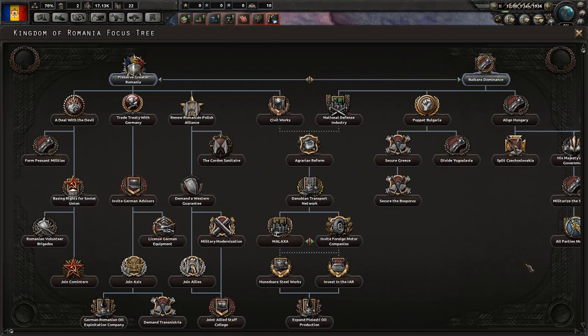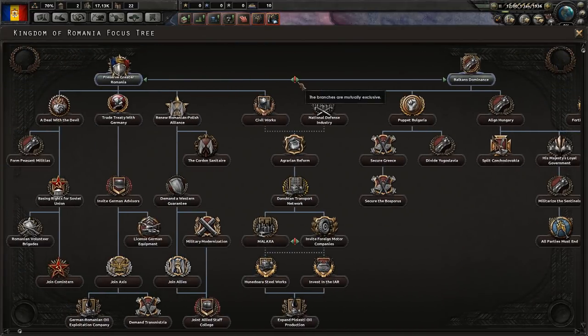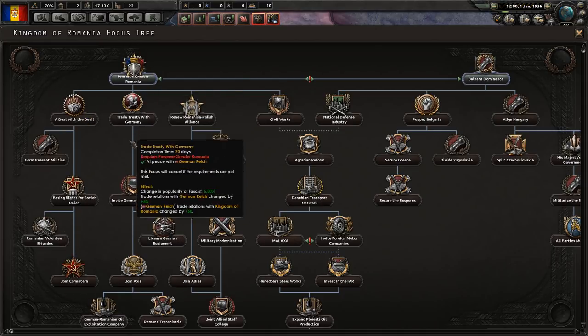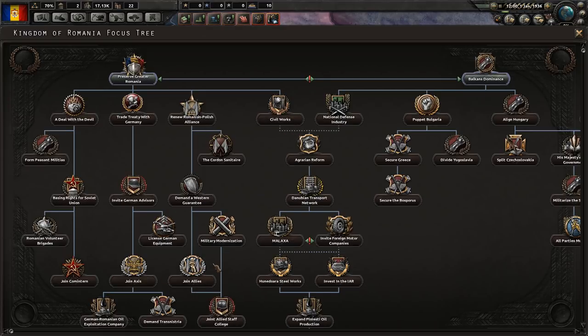Let's take a look at the national focus, because this is where the new stuff comes in with the Death or Dishonor expansion. There are two choices for how we develop our nation. Because we are sandwiched between the German Reich and the Soviets, we could try sucking up to one of them - preserve Greater Romania and make a deal with the Devil, working toward joining Comintern, the Axis, or the Allies. This basically means we'd probably stay a minor nation for the entire game but choose our side and have fun as an ally of one of the major powers.